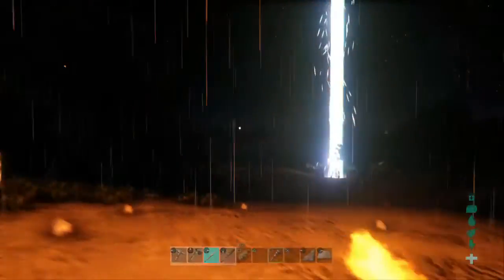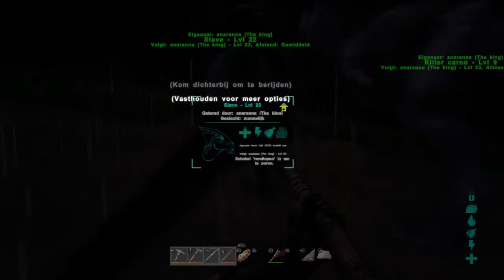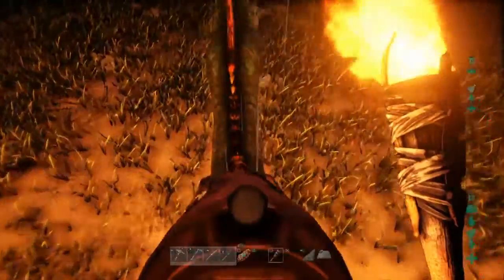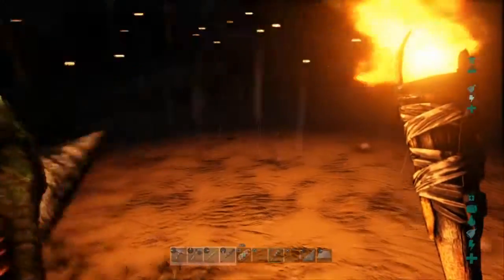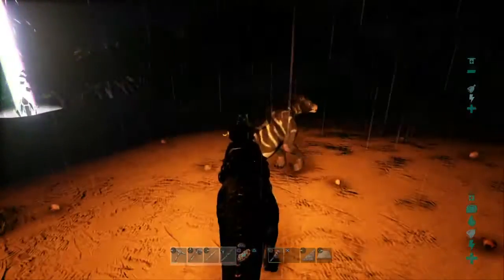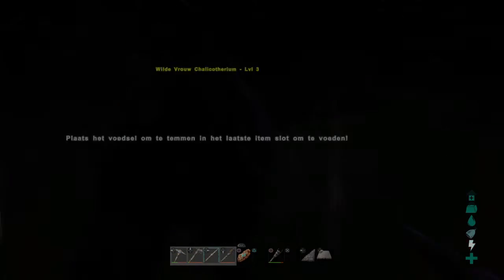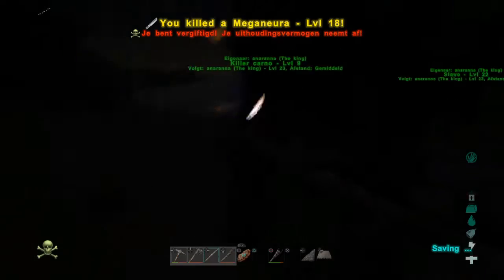Today we will catch a Dilo - that is one of these that I had before, but he died by the way. We are also going to catch a Trike. The Trikes are one of these little bit bigger guys. The Trikes are good for collecting berries, so if you want to have a lot of berries we can just get on one and collect them, for instance narco berries which are helpful to tame dinos with.